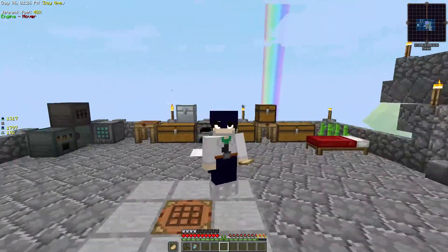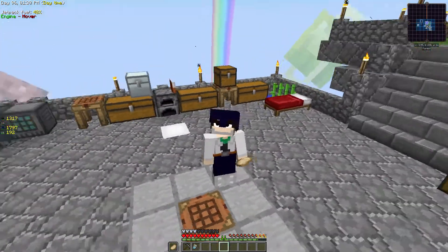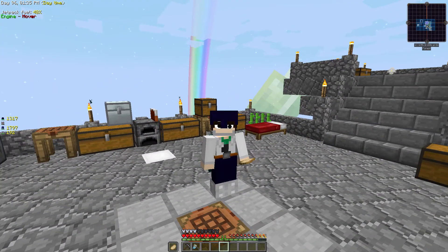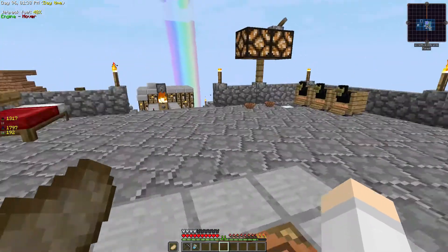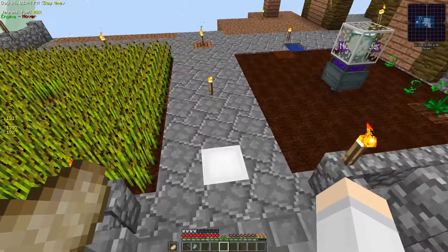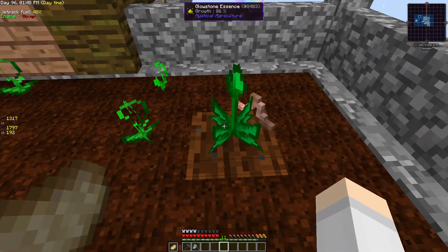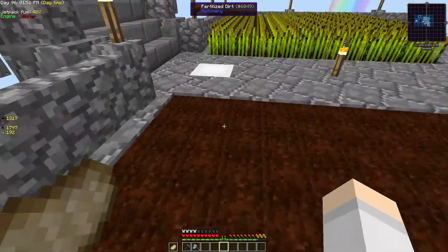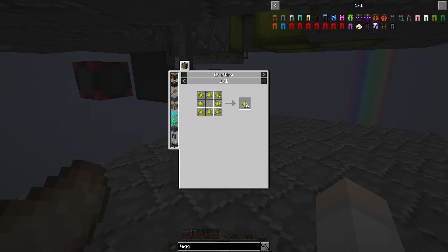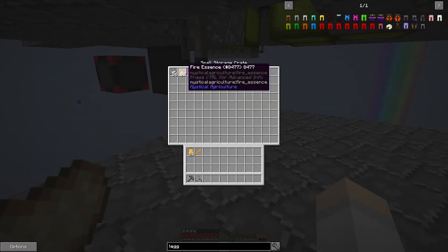Welcome back to Googly Eyes! We're back here on the skyblock and stuff is on fire as normal - that's perfectly normal. First thing I want to show you is these beauties here: I have two glowstone essence plants now, which are being harvested, which should start up some production of glowstone. That's pretty good I must say.